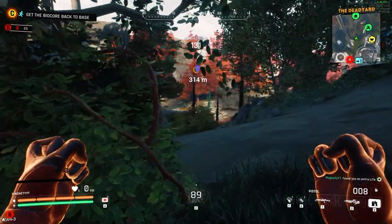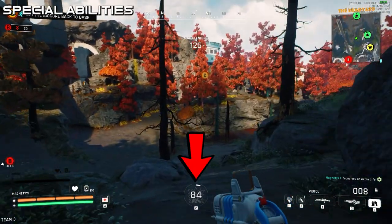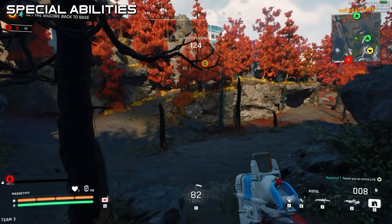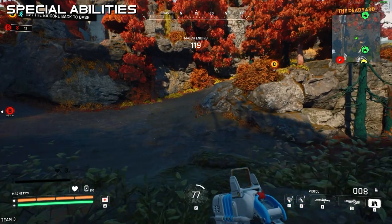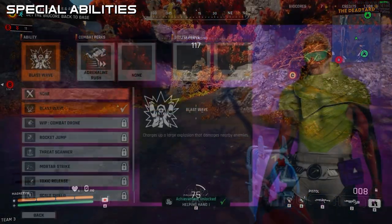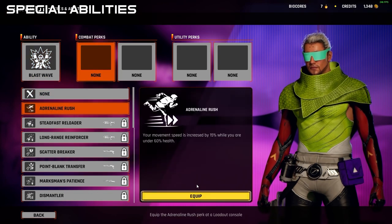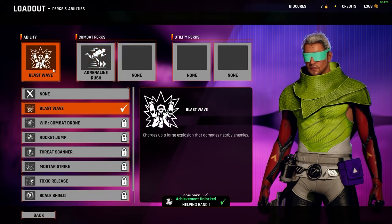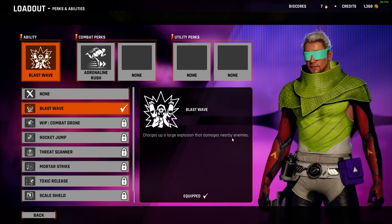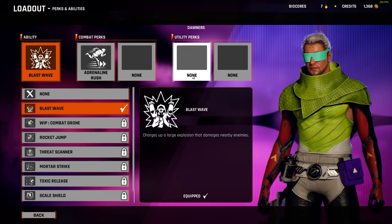There's also a special ability mechanic around biocores — I'm not sure exactly how it works, whether you can only use it when you have biocores or have to charge it up somehow. But there are special abilities and power-ups you can adjust, along with perks and other things in the hub to customize your loadout. It seems like a lot of extraction games are trending toward giving you perks and abilities instead of gear, which is cool.